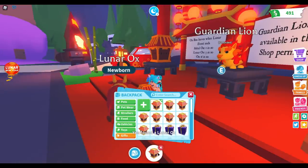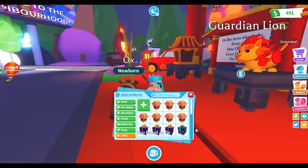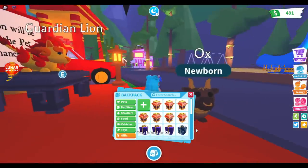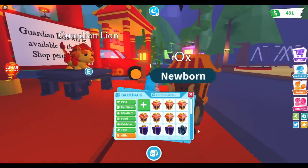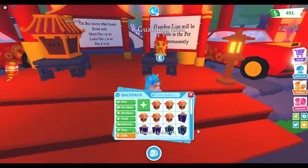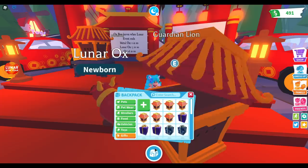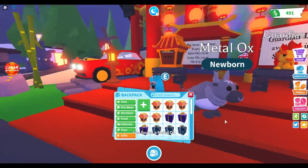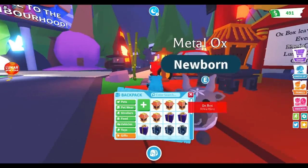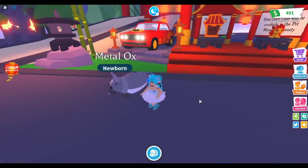We got another Lunar Ox. I'm just gonna keep opening these boxes. I got an ox — the red one is cuter, it really is. I want to know what the metal one looks like. It should be gray, right? Come on, please give me the metal — yes! I got the metal ox! Oh my gosh, yes! It's a legendary! Oh my gosh, I didn't even have to buy the rest of the boxes.